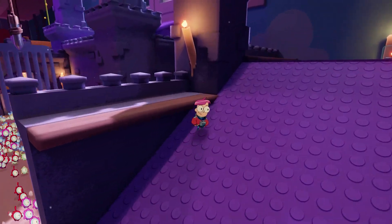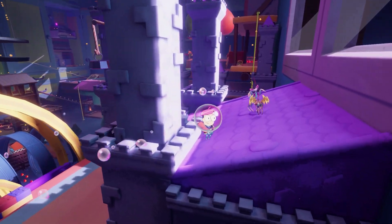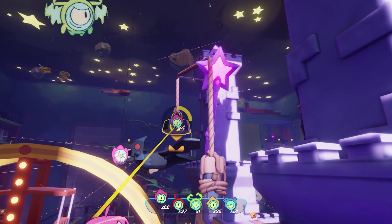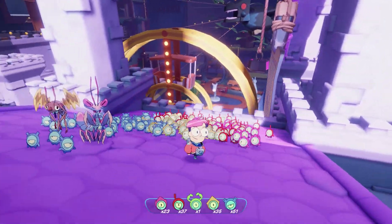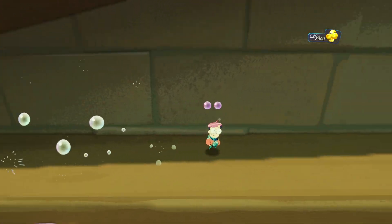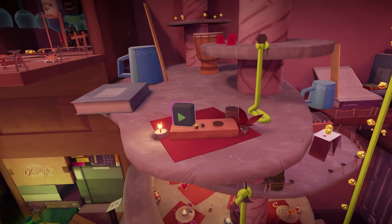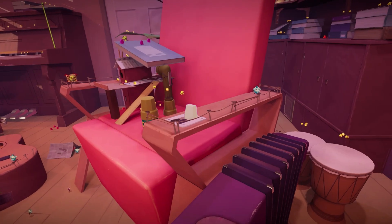In an open-world game, it's a lot more about exploration and strategically positioning points of interest to make sure that the player won't get bored and won't get lost. You can have a linear game with only corridors and it won't be a problem because you always know you have to move forward. But in an open world, the less corridors you have, the better. And the more you have external and high places, the better it is, because it becomes easier to understand the space and build a kind of map in your head.